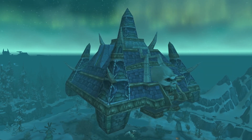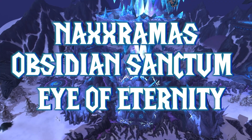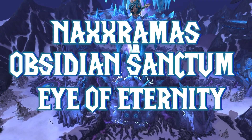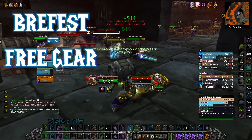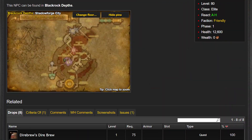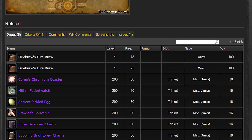Now that you have some gear, hit Naxxramas, Obsidian Sanctum, and Eye of Eternity week 1. If you don't hit the Raid Lockout, all that loot will be lost. One last thing to do is hit up Brewfest to get free item level 200 trinkets when Wrath comes out. You'll save hours of time getting the Brewfest versions of item level 200 trinkets.